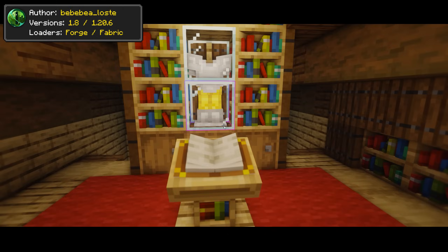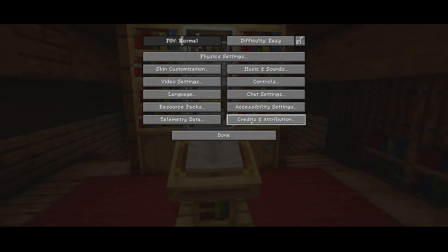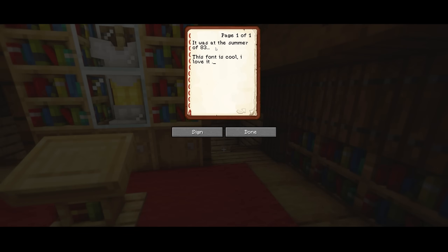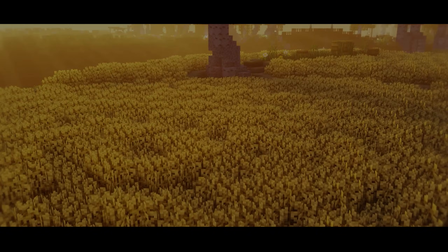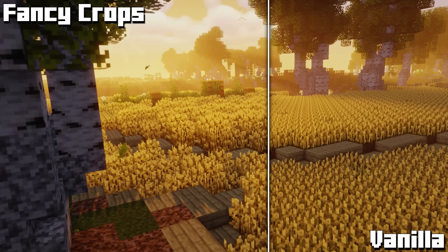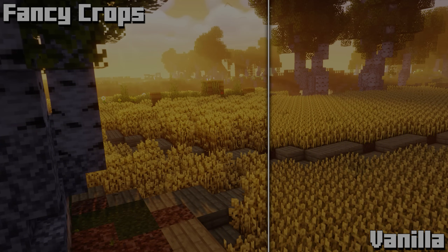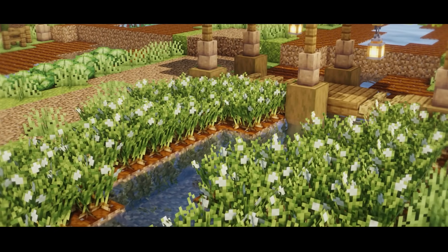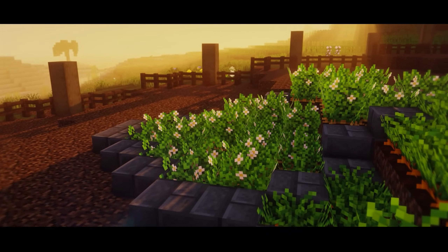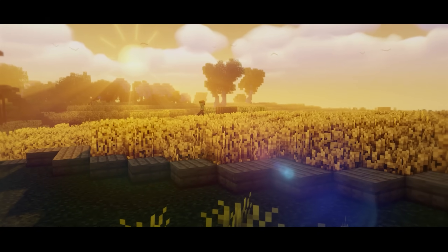Seraphite Font only changes the font in Minecraft to be a bit more stylish. Although I don't dislike the vanilla font, this new text style is just superior. Fancy Crops will enhance and remodel all of the crops in the vanilla game — the change, although small, makes a lot of difference. The texture pack will also support crops from other mods, mainly the Farmer's Delight mod, so it will be useful for both vanilla and modded players.